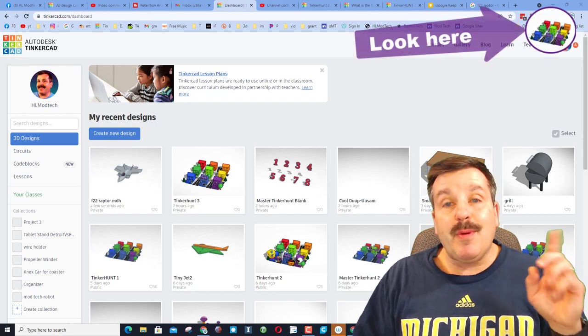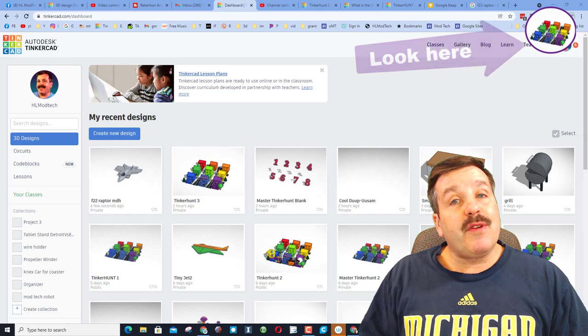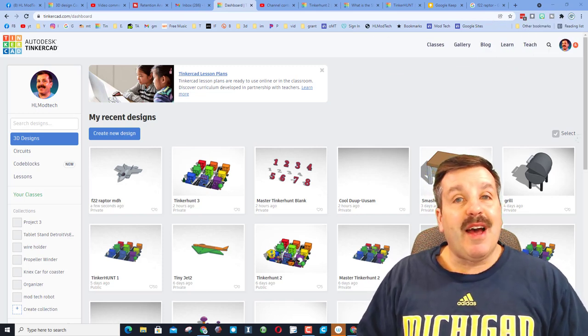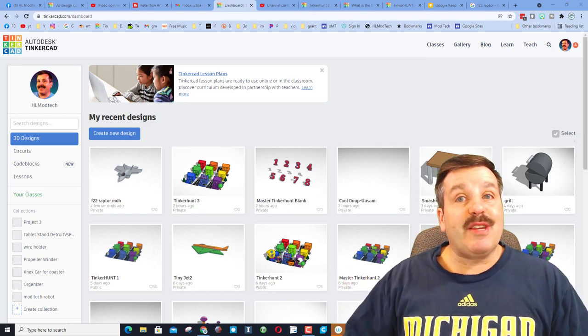There will be a card up above that gets you to the Tinker Hunts if you want to give them a try. This was created by eighth grader Tom — he and I were working on Tinker Hunt 2. I gave him the idea and he designed it, so now I'm going to turn it into a super quick lesson.